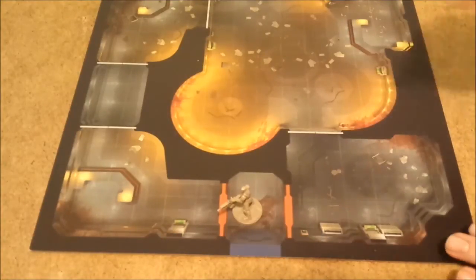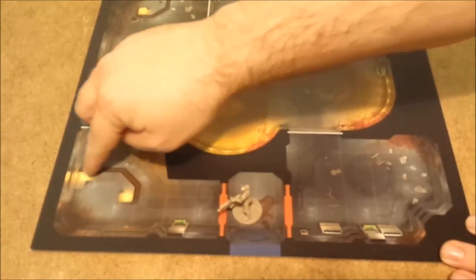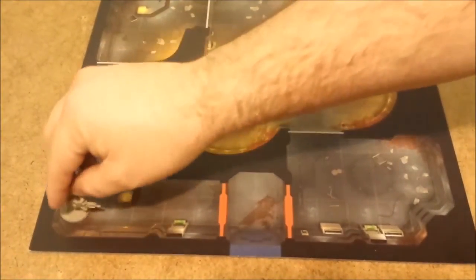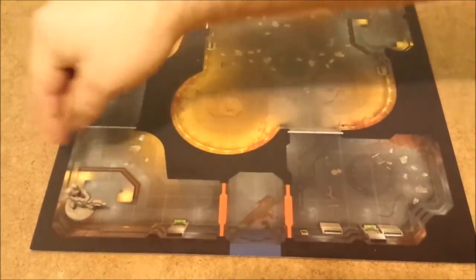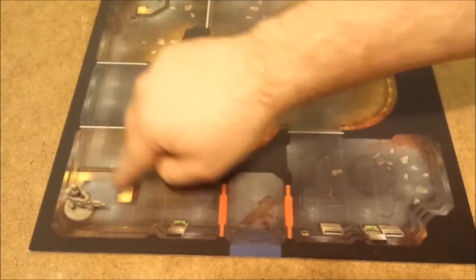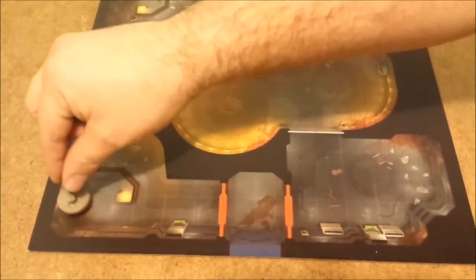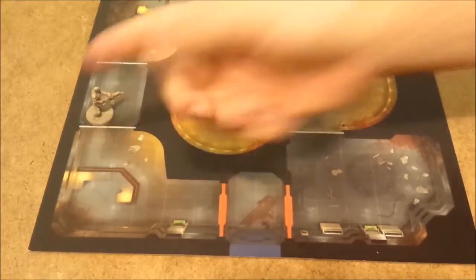There are also red lines on the board and blue lines. The blue lines don't impact movement, but the red lines do. They represent a counter or something you can jump over — crossing a red line costs an extra movement. So if you're moving across a red line, it's one, two, three — then the red line costs one extra — four, five, and so on.